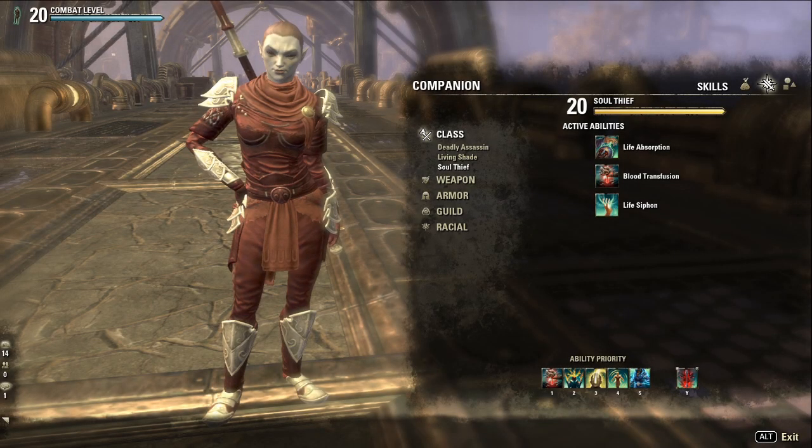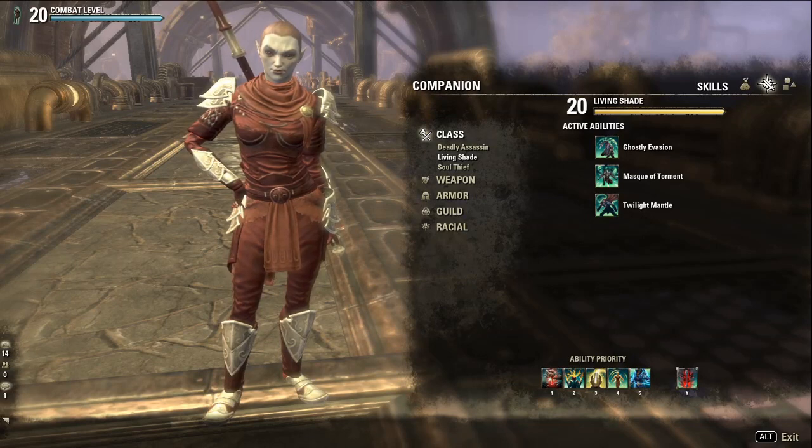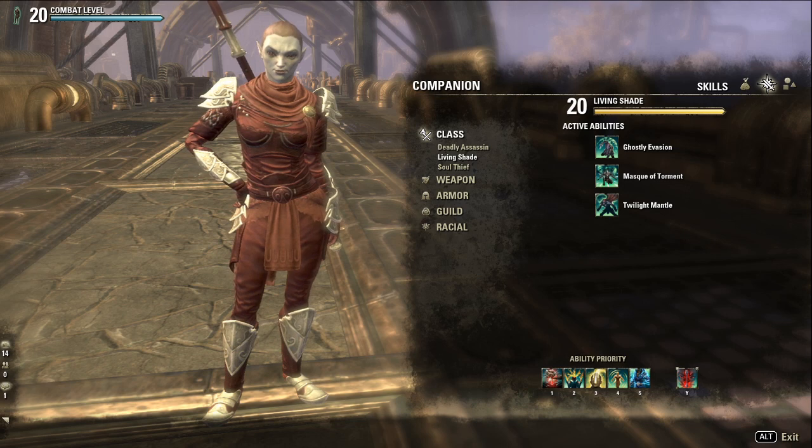In the Soul Thief section, Mirri's skills are geared more towards healing. Life Absorption deals damage and heals Mirri or an ally for a burst of health, and Blood Transfusion grants a potent heal over time effect to an ally. Life Siphon works the same way as Life Absorption but in an area around Mirri instead of against a single target. Finally, in the Living Shade section, Ghostly Evasion — used when Mirri is below 75% health — grants 20% damage mitigation for 8 seconds. Mask of Torment is an AoE crowd control tool that fears enemies for 4 seconds, and Twilight Mantle heals Mirri and turns her invisible for 3 seconds when she's below 50% health.